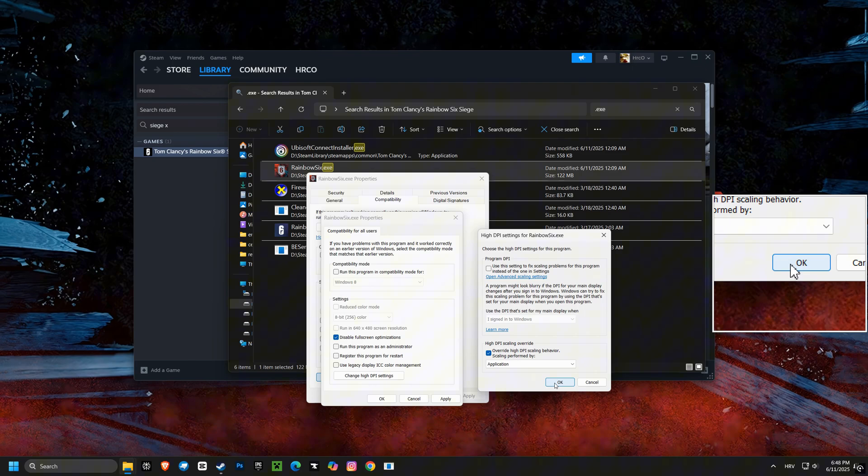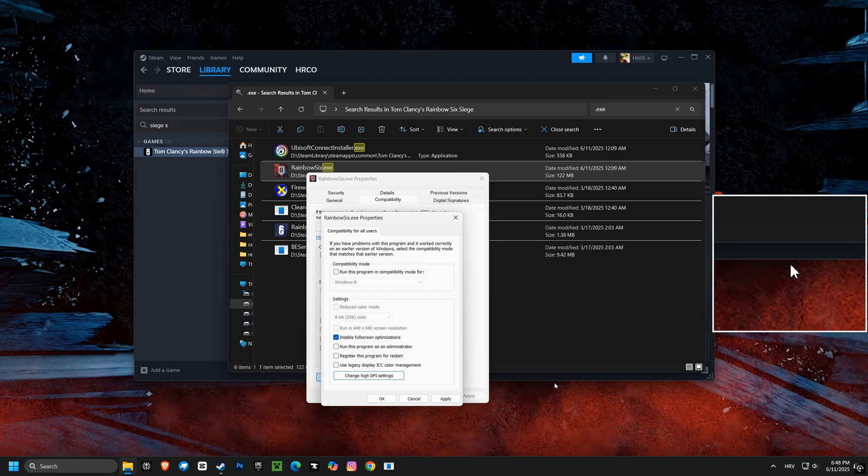Next, setting high DPI scaling override to application can prevent any blurry scaling issues and ensures your game displays correctly. This helps avoid any visual distortions and improves clarity.